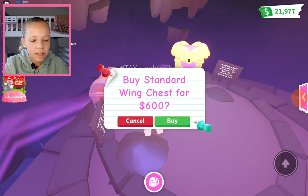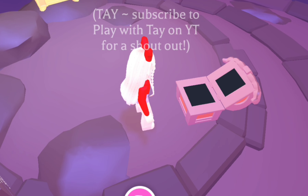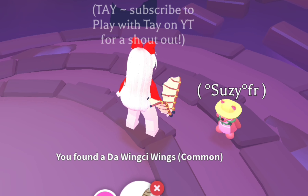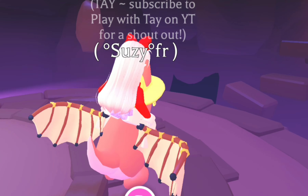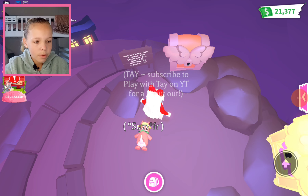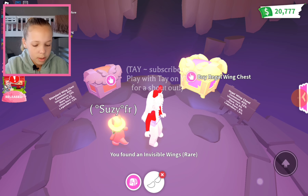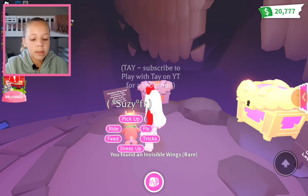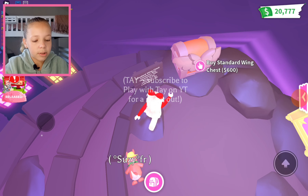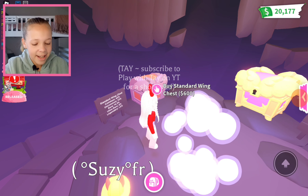I'm gonna buy this chest — it's quite expensive, but it's all right. Please get something good. Not bad, it kind of matches Susie. We're probably gonna buy one more after this. Invisible wings — I wanted these! They're so cool, they're invisible so it looks like you're riding a pet in thin air. Thank you, chest!